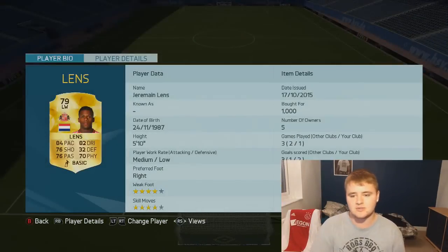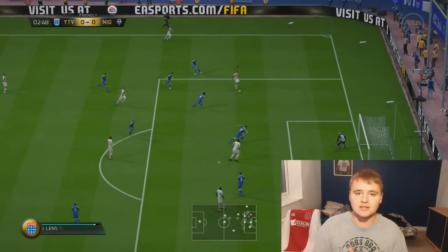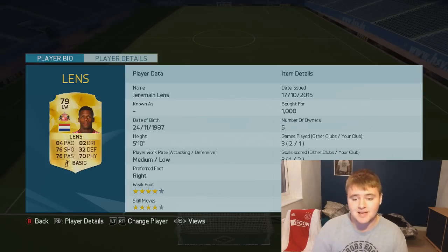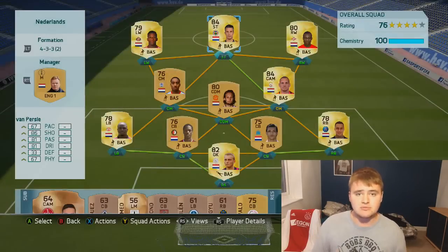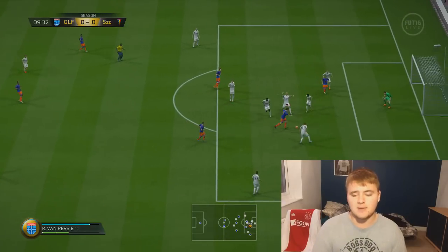At left forward, we're going for Jermaine Lens. I have to admit, I've fallen a little bit in love with this player. I didn't think he would be as good as he was, but his quality — we scored two goals with him. He's really quick and pretty damn good in terms of strength too. 70 physicals, not bad for a winger. Usually quick wingers lack strength, but Lens and Promes are both epic.